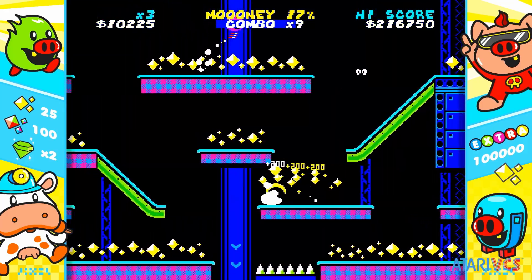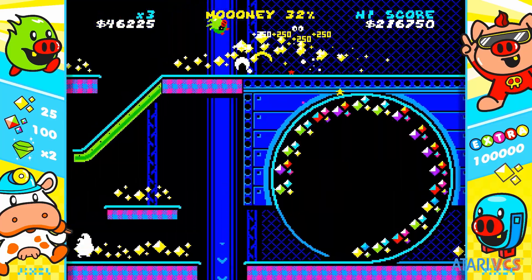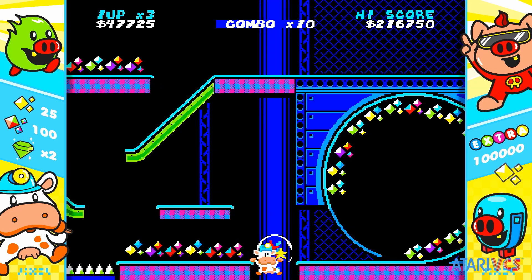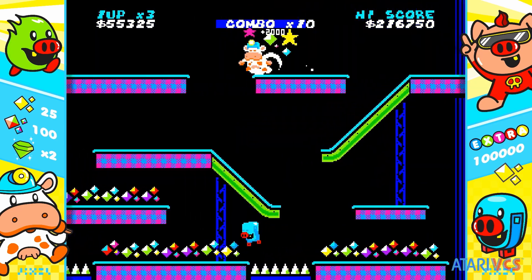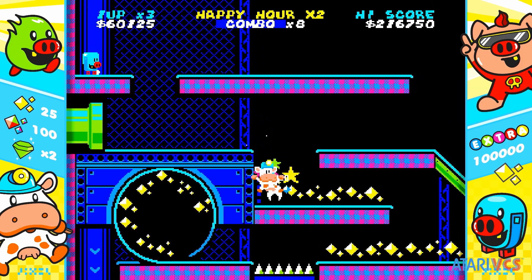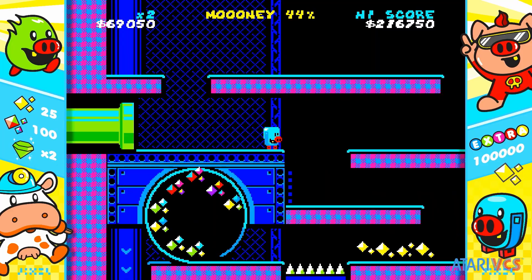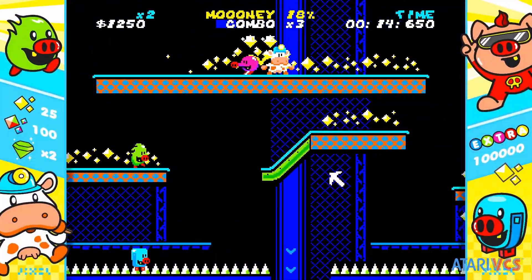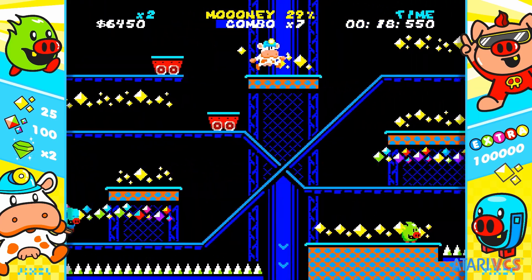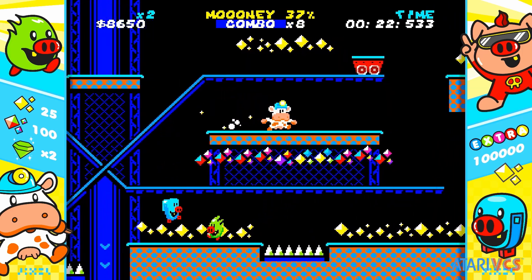Cash Cow DX takes some of the scoring and mechanical ideas from Donut Dodo and mixes it with a fast-paced acrobatic platformer like Sonic the Hedgehog to create an extremely challenging game that takes getting good at to have more fun with. But once you do get the hang of it, it unlocks itself and turns into an addicting arcade high score chasing experience that I like almost as much as Donut Dodo. The score isn't just for bragging rights either — each 100,000 points gets you another life, and you'll need all the lives you can get to get through the five stages even on the easiest setting.